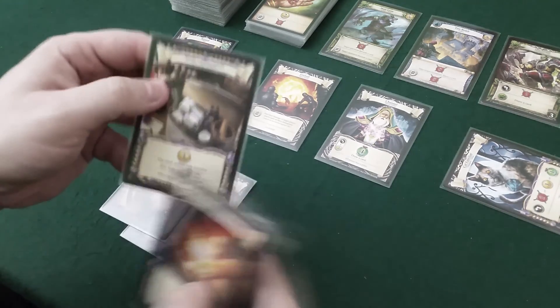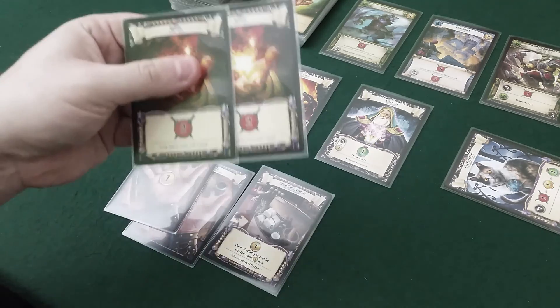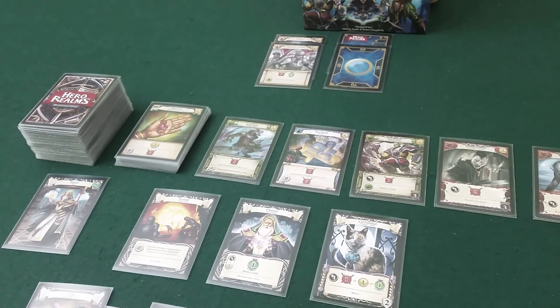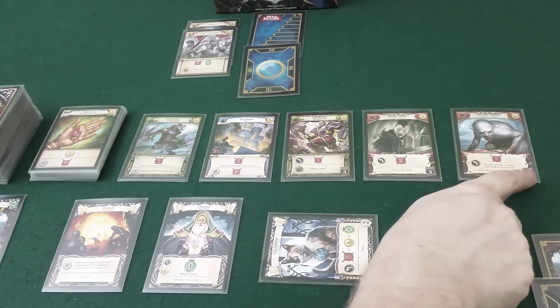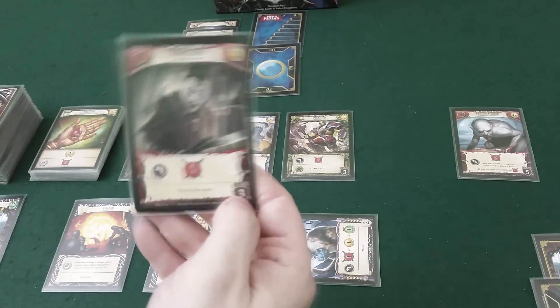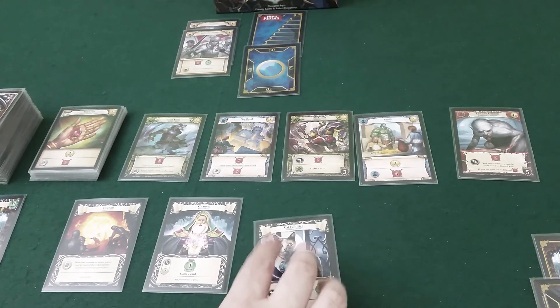I have two gold and a card that gives one discount if I buy an action card, giving me effectively three gold and four attack. The cat is back by the way - he resets every turn. I'll use the cat for one attack so I have five attack in total, bringing the boss down to 52. I have three gold but not quite enough for what I want. I'll get this champion because he's a guard card that will protect me - that's three gold - and a new card comes up to replace it.